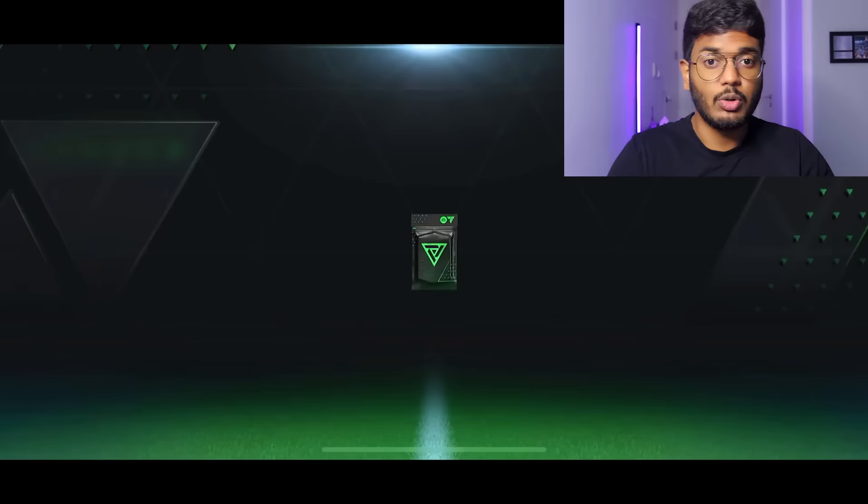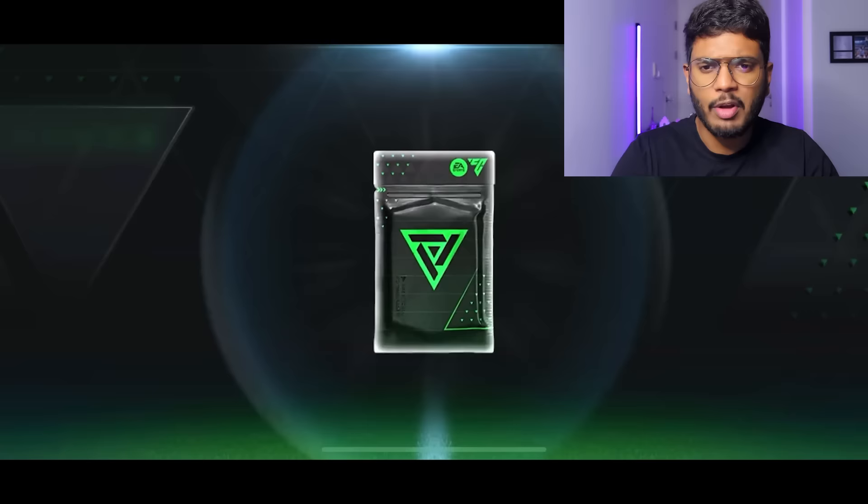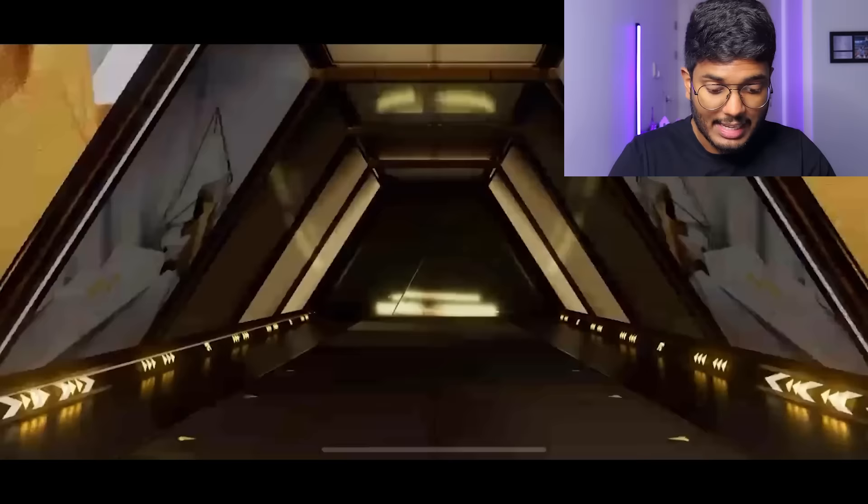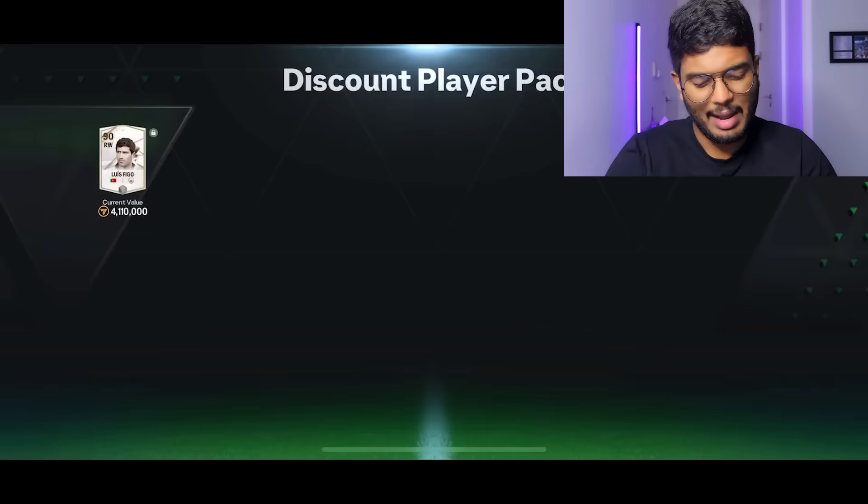We can open this discount player pack - I can open 20 of those, so let's open all at once, hoping for someone good. Yes, that's a walkout - it's an icon! Portugal - this is Figo! Luis Figo, let's go! That's not bad at all, but not the best pull for us since we already have a right winger. We can sell him - that's fine. 4.11 million coins is what he's worth in the market.